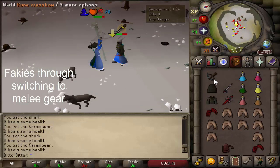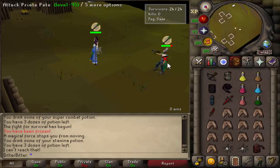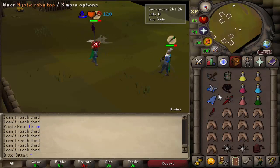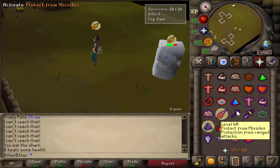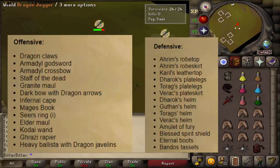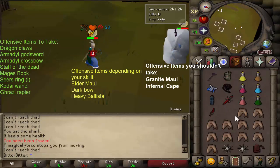Now I want to talk about upgrades and how to use them to your advantage. There are two different ways to get upgrades. When you get a kill, you get a key you can take to any chest and you'll receive one offensive item and one defensive item. I'm going to put a list of both on screen now and then discuss which ones to take, which to ignore when starting out, and which are up to you.